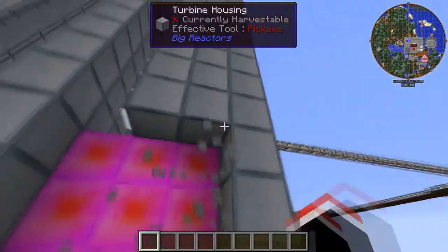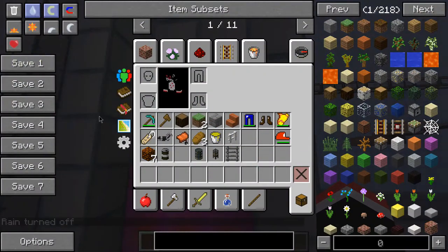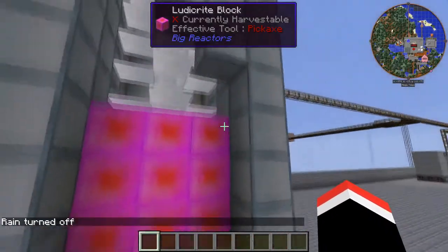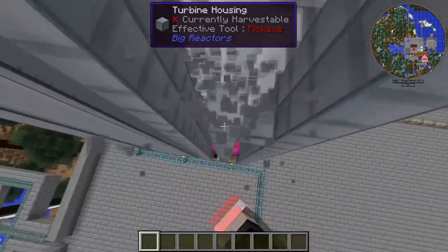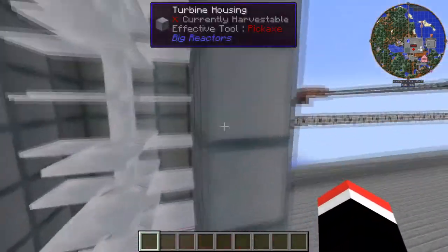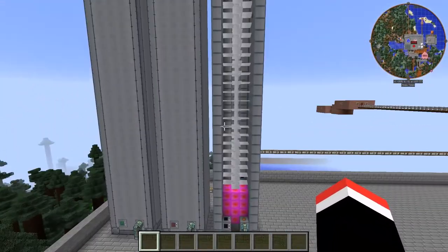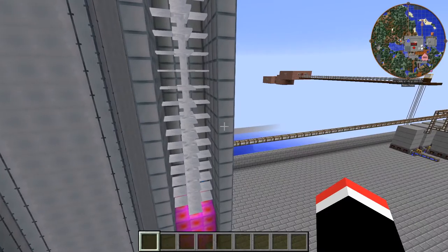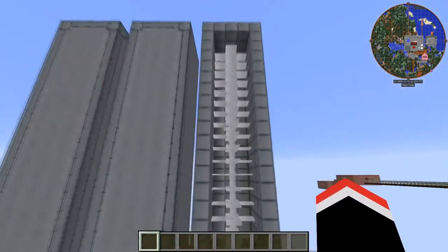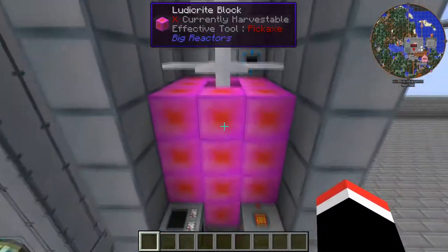Anyways, pardon my moving around. It's been a while since I've played Minecraft, I'm a little rusty on the controls. But anyways, here it is — this is what it looks like on the inside now. And it is a different colored block that we're using.